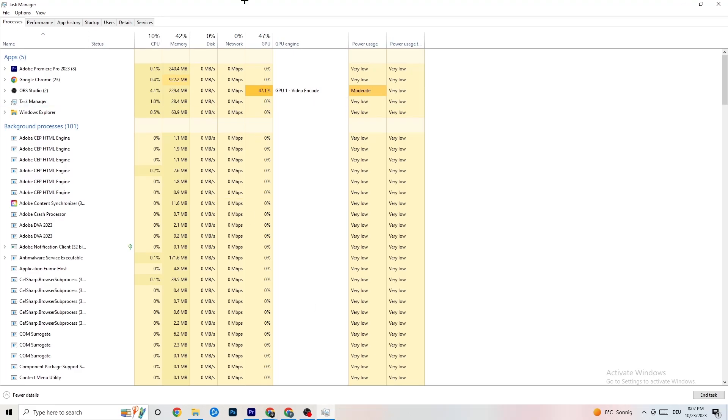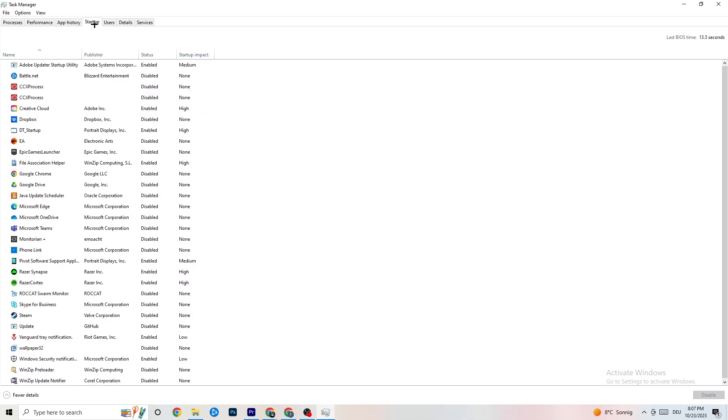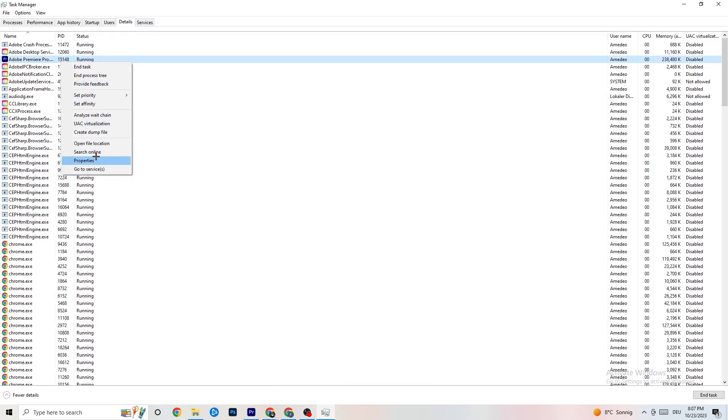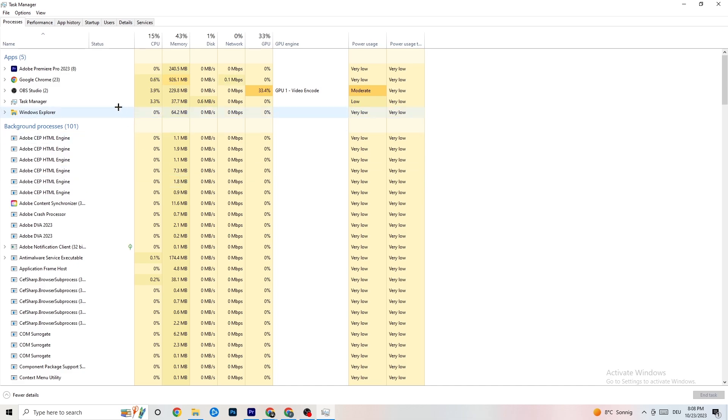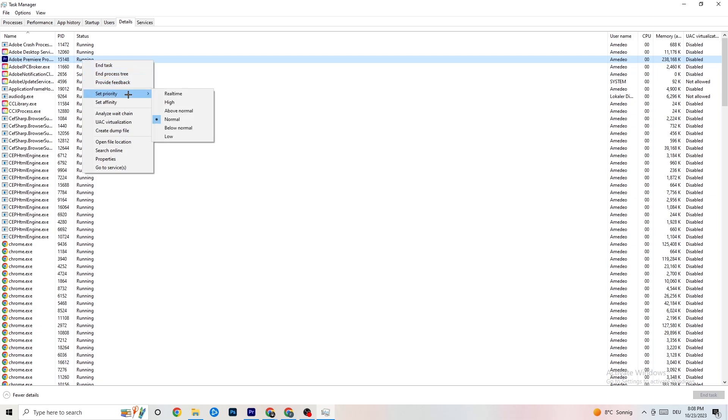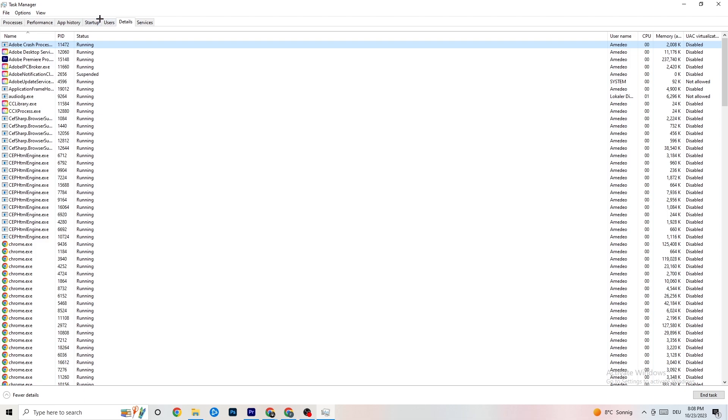When your game is running, it will appear as an app in Task Manager. Right-click it, then navigate to the Details tab in the top-left corner of Task Manager and find your game there. Right-click it, hit 'Set Priority', and choose High or Real Time — try both and see which works better. Hit Apply and exit.